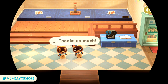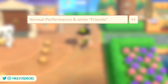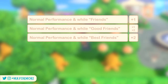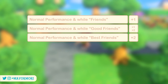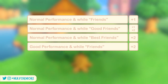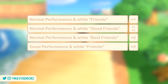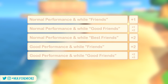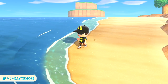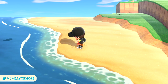If you've completed tasks with only a normal performance, you'll gain 1 friendship point if you're friends, 1 or 2 points if you're good friends (chosen randomly), and 2 points if you're best friends. However, with a good performance you'll get an extra point for each friendship type — 2 points if friends, 2 or 3 if good friends (random), and 3 points if best friends. The key thing to remember is: if you agree to a task, just complete it if you're trying to increase their friendship level.